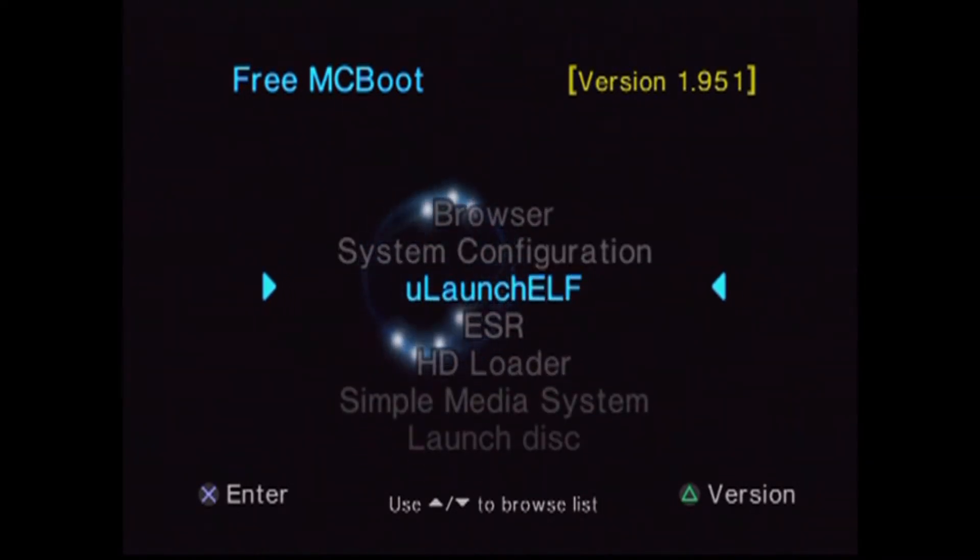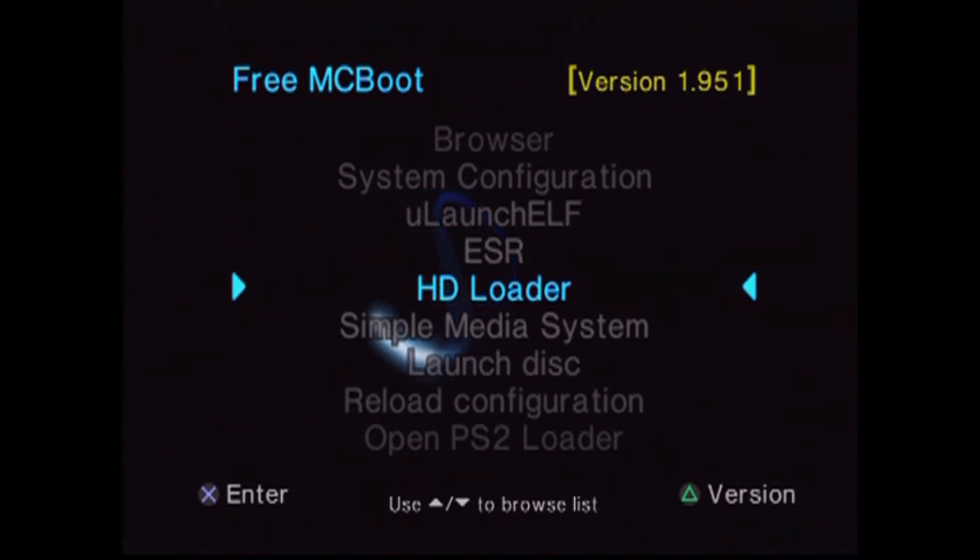This is the program you use — and I get asked a lot how you put rosters onto the games. This is where you go. You download the roster file from the internet, you launch uLaunchELF, go in there, take the file from your USB drive, and then you can transfer it into your PlayStation 2 memory card. That's the program you use for that.